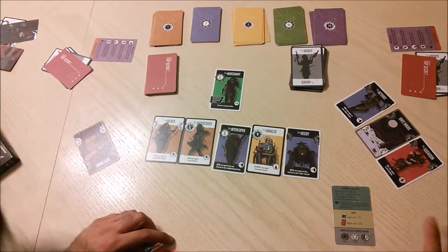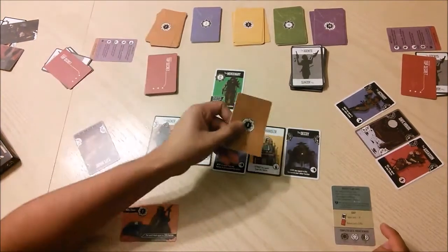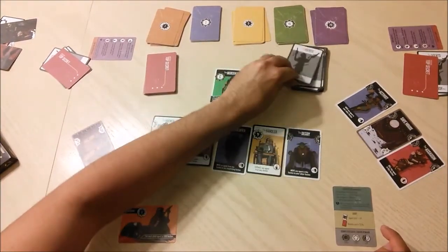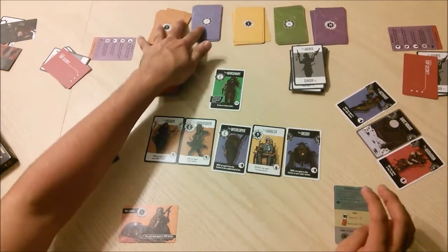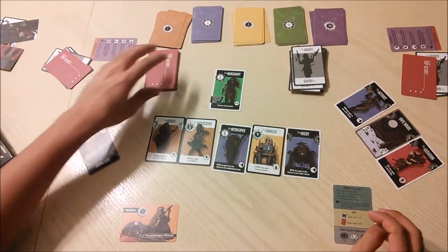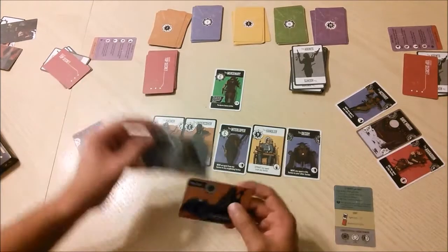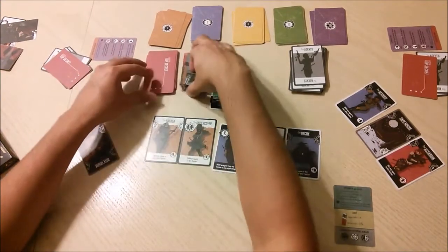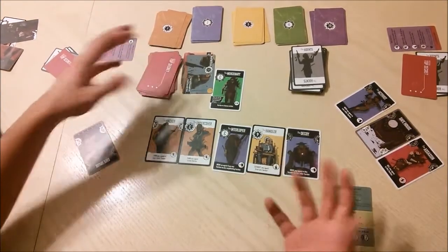The third action type is to buy an agent or mission. Each agent costs one IP — put it in the bank and take the top card from the draw deck. Missions cost three IP — put three IP back and take a mission into your hand. Lastly, you can trade in any number of missions: if you have two missions in hand you can put one or both in the discard pile and draw that same number again. This is really useful if you don't like the missions you have.